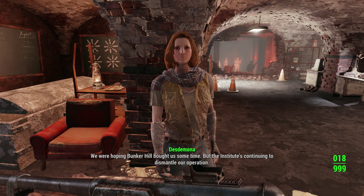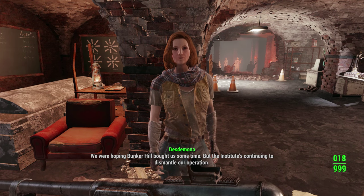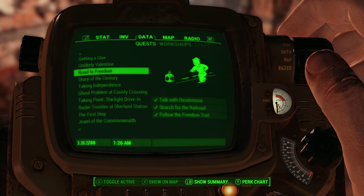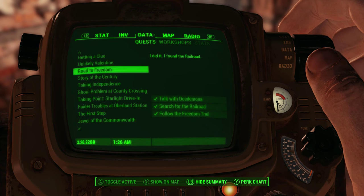This does have a few requirements you will need to accomplish. You will have to have found the Railroad first and completed a few main quests before that will allow you to go into their headquarters. The first quest required is Road to Freedom, where you must actually find the Railroad itself and speak to Desdemona for the first time.